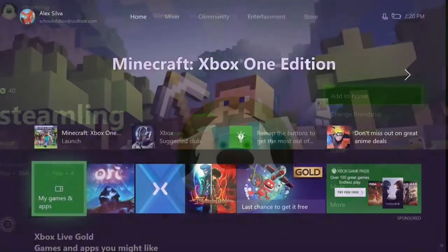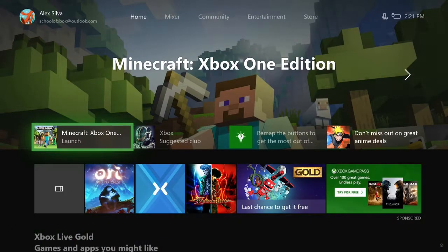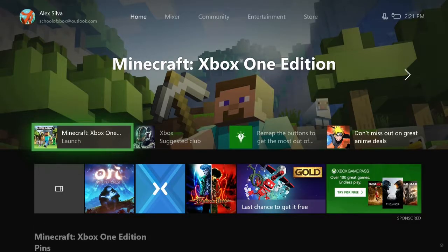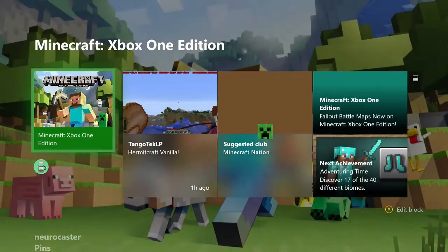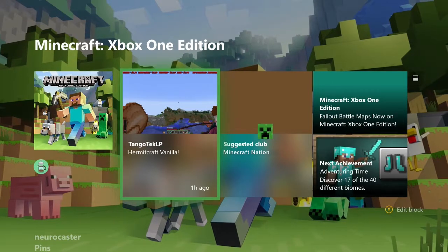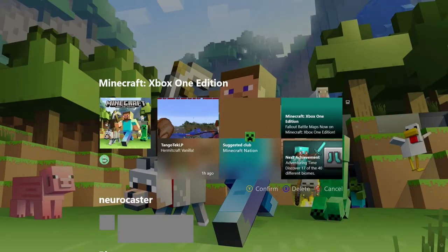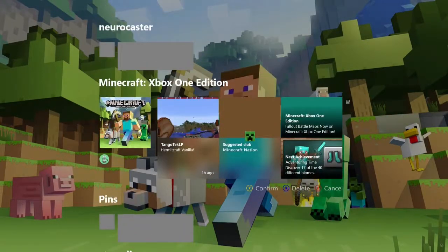For example, if you want to keep up with Minecraft, highlight it, press the Menu button, and choose Add to Home. A Minecraft block is added. You can see the latest update from the publisher, clubs you can join, and which friends are playing it. To edit a block, press Y. You can move the blocks up or down, and remove them from Home by pressing X.